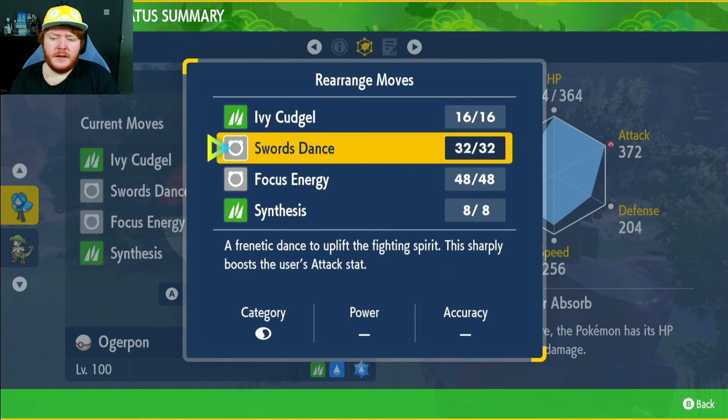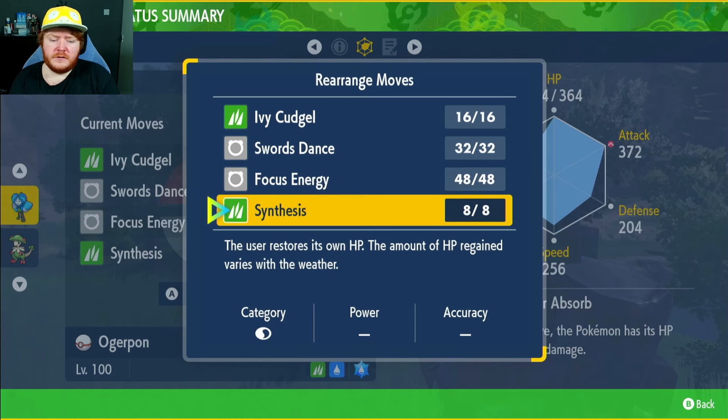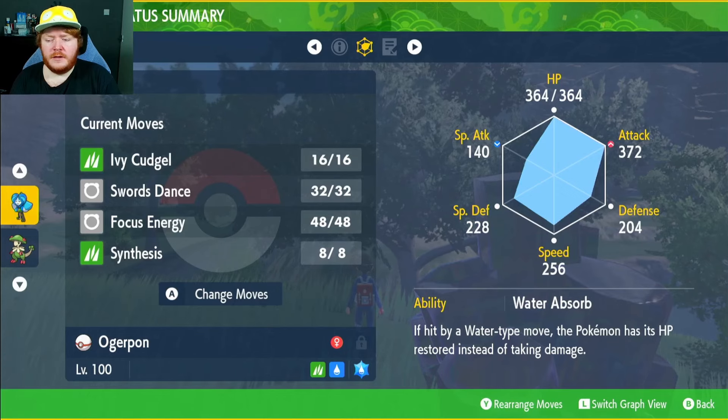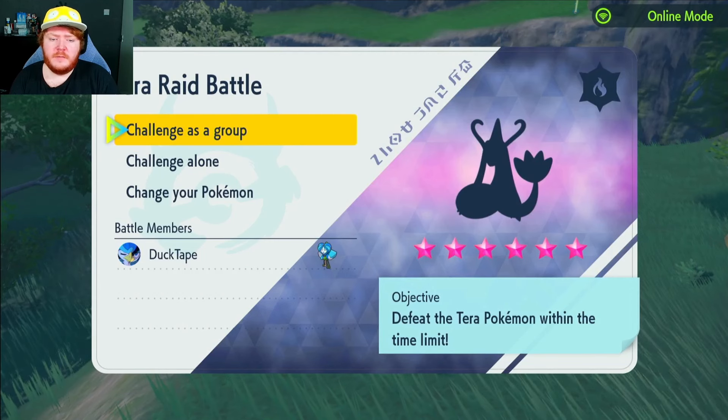Moveset is going to be Ivy Cudgel - it will turn into a Water type move because of our Water Mask - Swords Dance to raise that Attack, and Ivy Cudgel has a heightened chance of landing a crit. Then we have Focus Energy to boost our crit chance even more, and Synthesis just in case. Although if you really want to, you can replace Synthesis with Horn Leech and that will get you back health as well - I just think Synthesis will be better in this scenario.